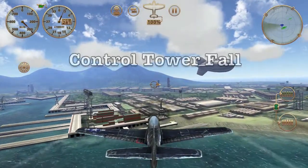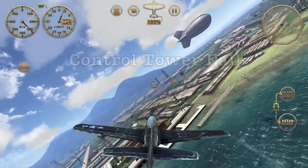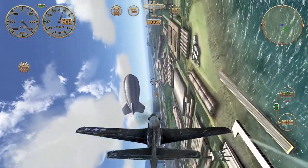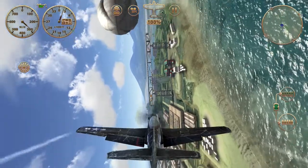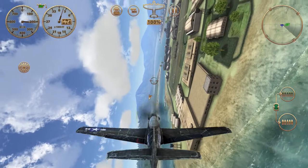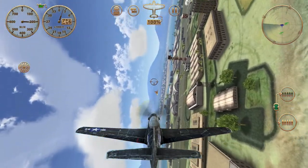Hey Storm Raiders fans, today we're going to demonstrate how to do a flying trick called the control tower fall. It involves trying to land the airplane right on the top of the control tower at Pearl Harbor, Fort Island Airport.